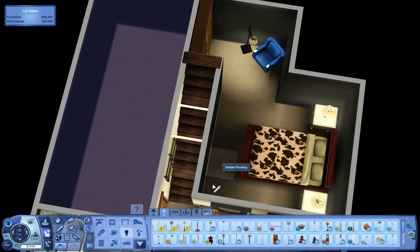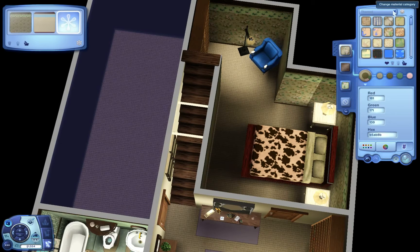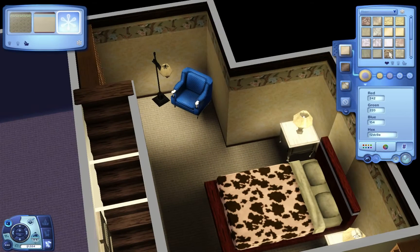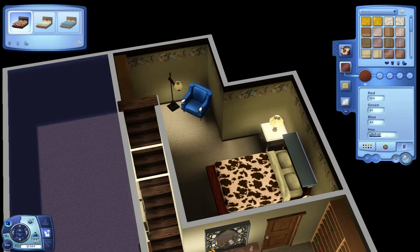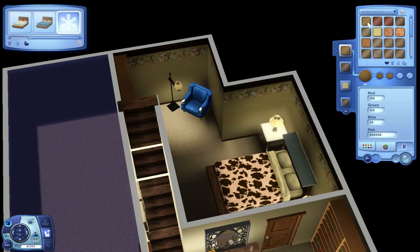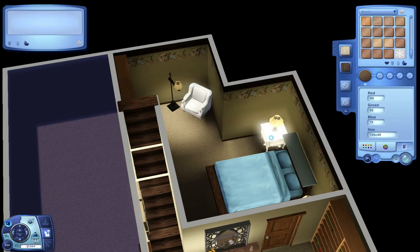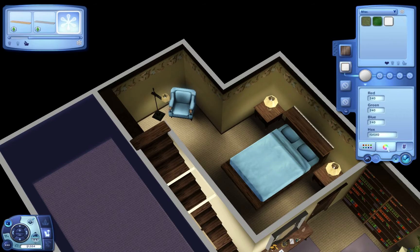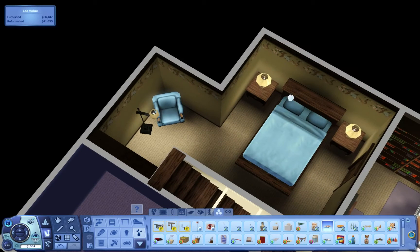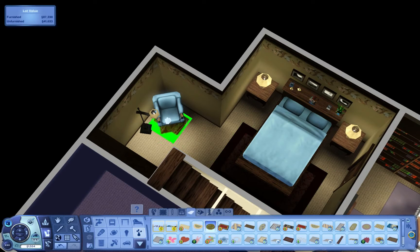I just kind of picked a pattern I liked and put it on the wall, then based the colors off of that — which is usually what I end up doing. This room has a border with branches and blue flowers, so I kind of based the coloring off the blue flowers mostly. For walls with a border, I like to match the wall itself to the border — I think that gives it a much cleaner, nicer look. Then the accent colors come from the blue in the border. It wasn't really designed for one or the other — it could be for a teen, a guest, whatever you want.